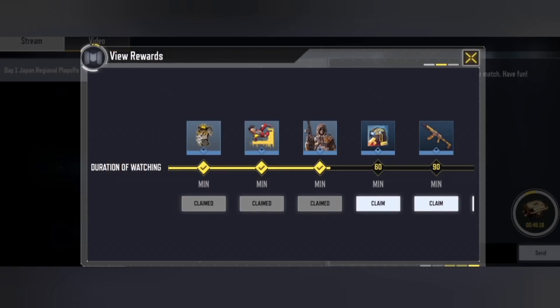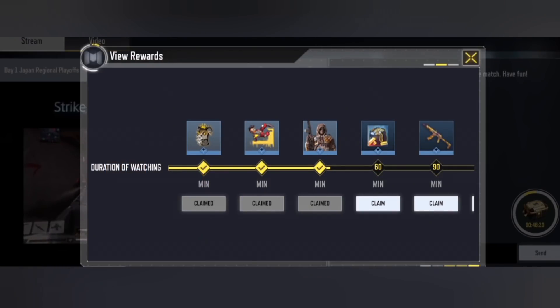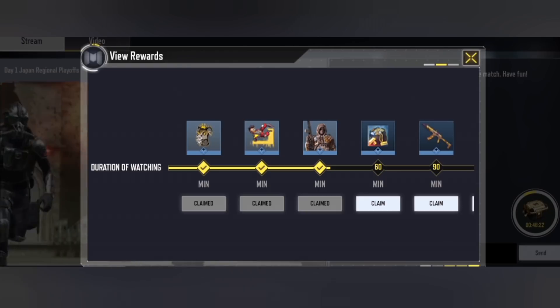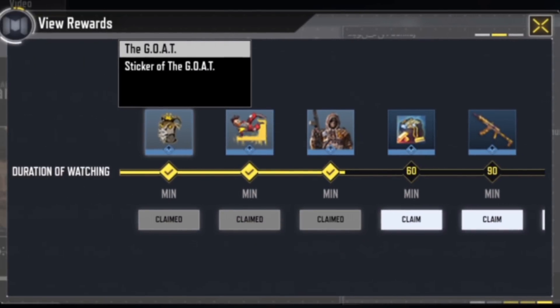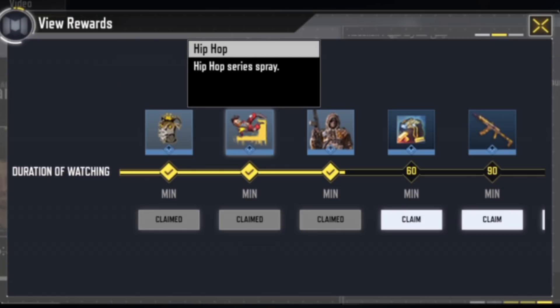Over here you can see all of the free rewards and how long you have to watch the live stream to get those free rewards. To get the goat sticker you are going to have to watch for 10 minutes. To get the hip-hop spray you are going to have to watch for 30 minutes.